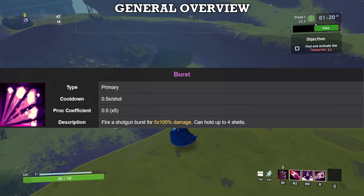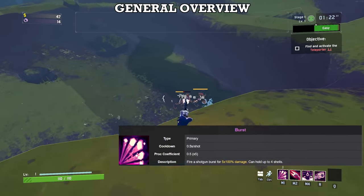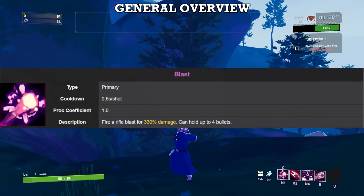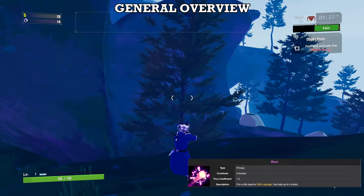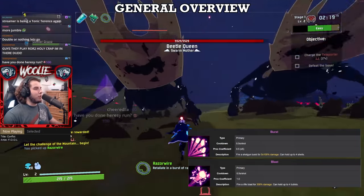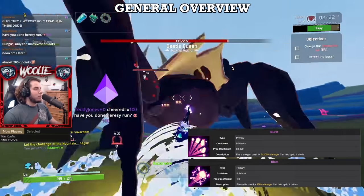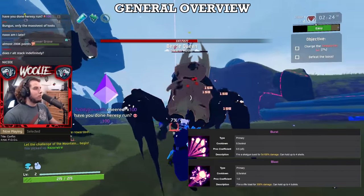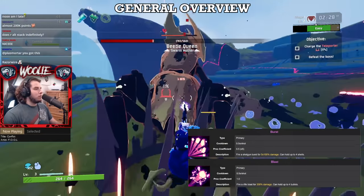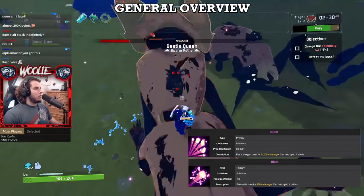Bandit has two choices of primary. His default, Burst, is a shotgun that shoots a spread of 5 pellets each for 100% damage, and Blast, his alternate, is a rifle that shoots a single round for 330% damage. Other than the number of projectiles, both primaries function pretty much identically. They both carry 4 rounds and fire and reload at the exact same speeds. Also, their fire rates are independent of your attack speed, meaning that you'll shoot as fast as you can click.